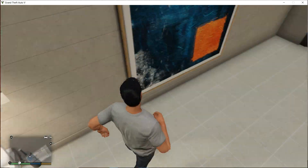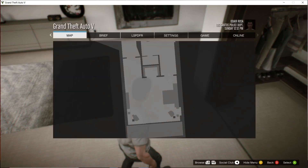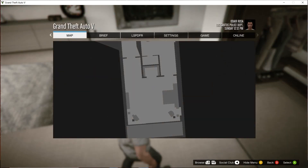Basically what you want to do — I don't want to go to my menu just yet. I'm just going to go right here and press right here.